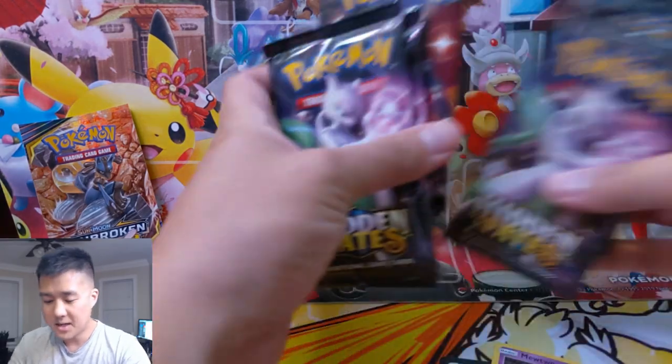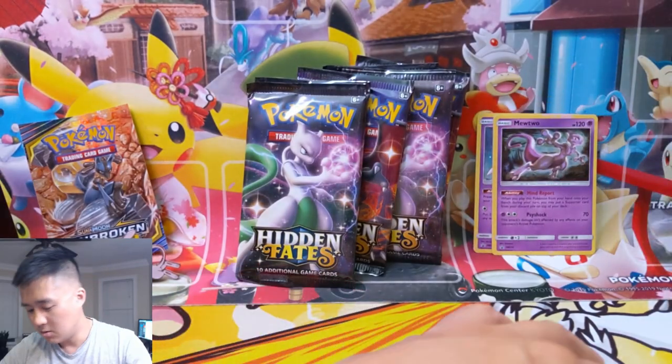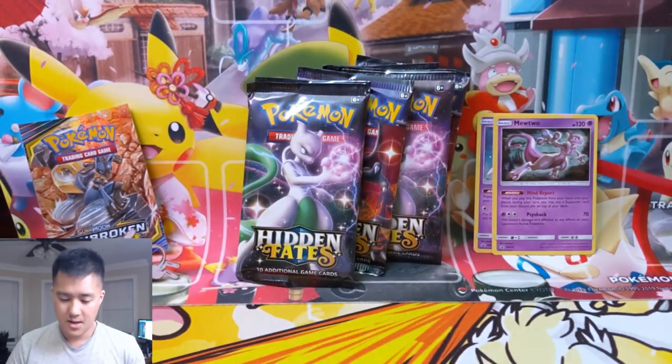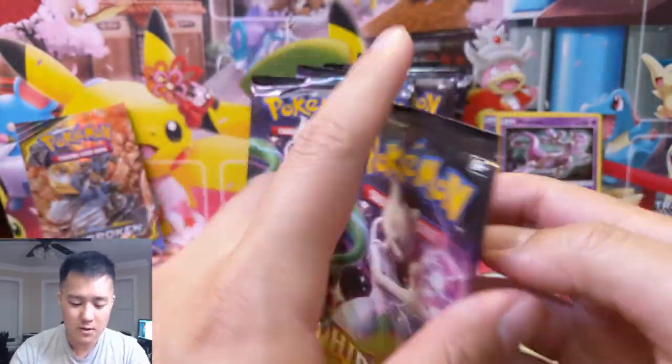Alright, we got two more pin collection boxes — six more tries to find that shiny Charizard. We're just gonna quickly skip through the actual box opening. Just got the boxes open, six more packs, and I think in between boxes we'll go through some pull data that one of our subs shared with us. Let's get into our first pack — we got a Mewtwo pack art. Wouldn't mind pulling this very cool, green-looking psychic Pokemon.